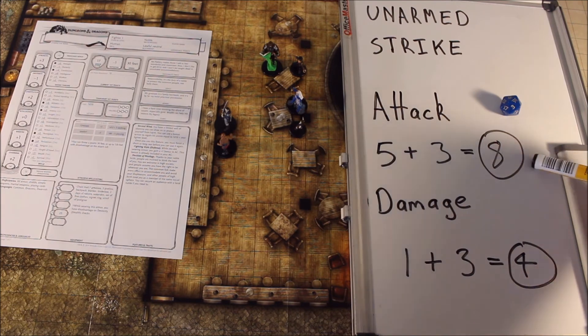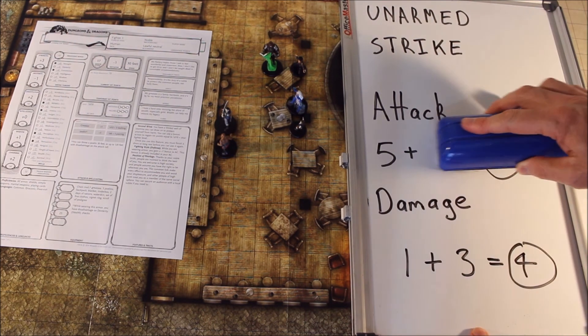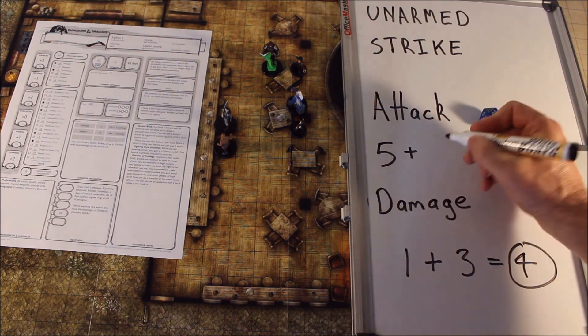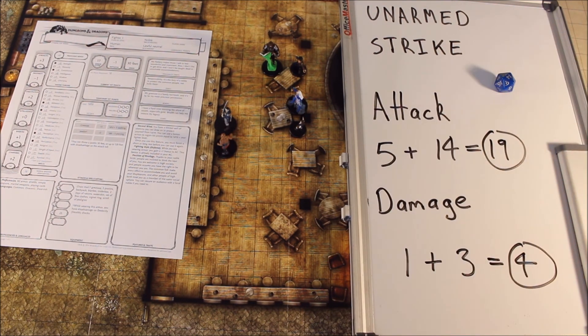Now in this case the dwarf has an AC of 10, so it would not hit. But if I were to roll again — roll a 14 this time — so the fighter swings another blow and gets 14, that will come to 19. You can see 19 is more than enough to hit the armour class of the commoner hanging out in a pub.